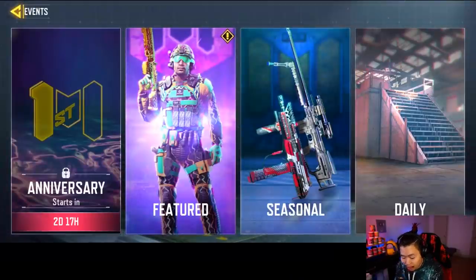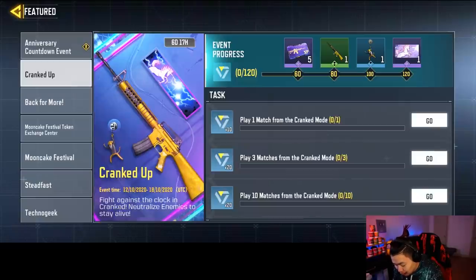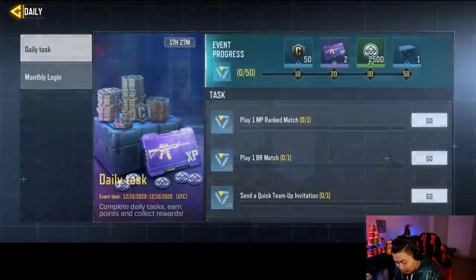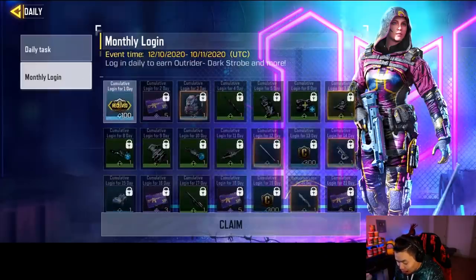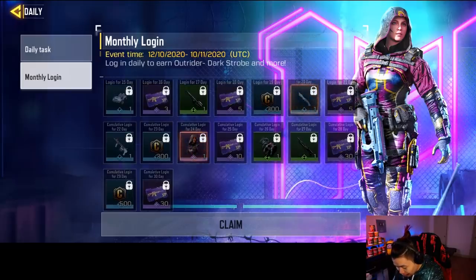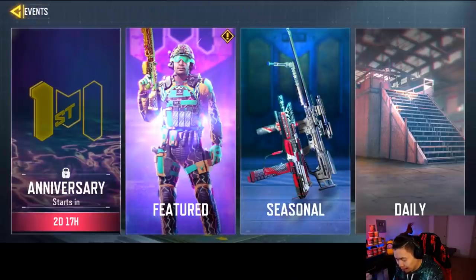We actually have some brand new events for the anniversary. One of them hasn't been unlocked yet so we're not going to go too in depth about that. The main thing is the new gun gameplay. There are also a bunch of free skins you'll be able to get, and if you're wondering what the daily login reward is — it's actually an Arctic Outrider skin, which is pretty nutty. After about 24 to 28 days you'll get an Arctic Outrider skin, like a neon version or dark strobe — pretty nice.